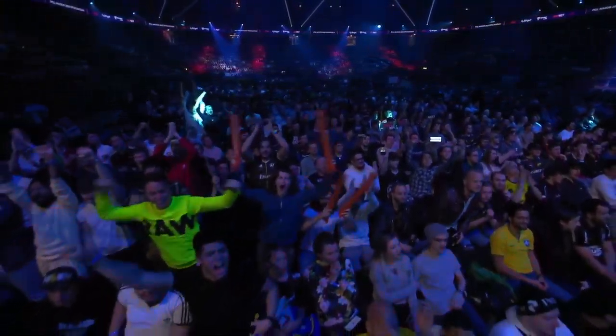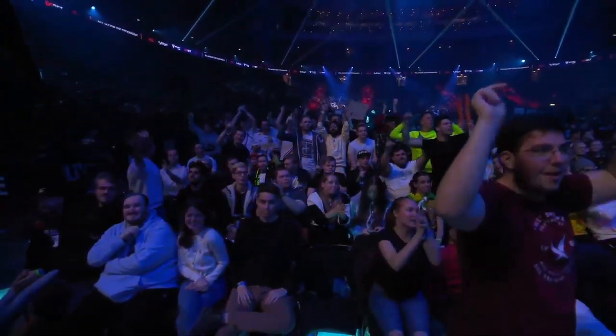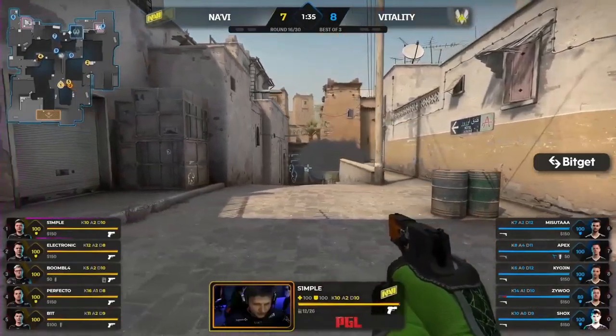Smallest of margins there. Another clutch, another close round coming in — another retake falling away for Na'Vi. Vitality — the approaches seem simple. Vashant Mir trying to isolate a fight. Perfecto wards them away.